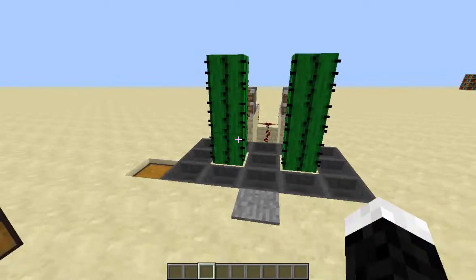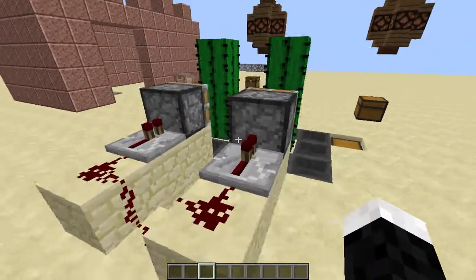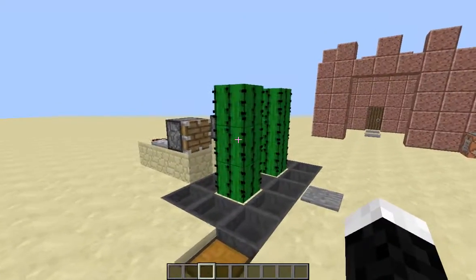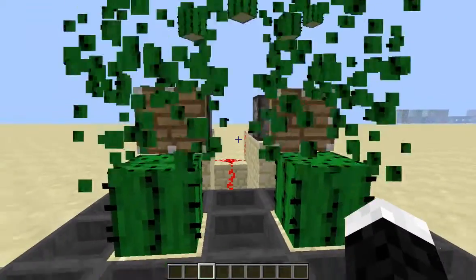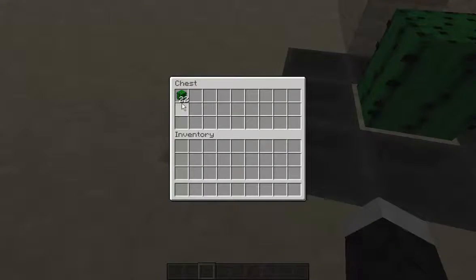Another way to use redstone in this sort of way is an automatic cactus farm. This is a simple farm — all you have to do is once the cactus grows up, you just step on the plate, it falls down, and all of it goes into this chest.